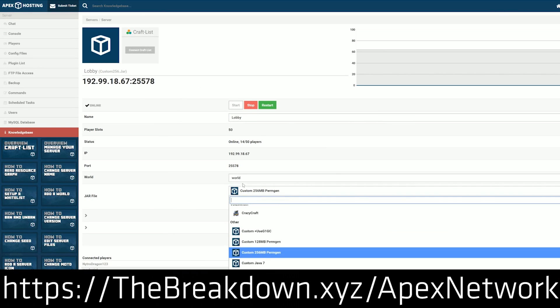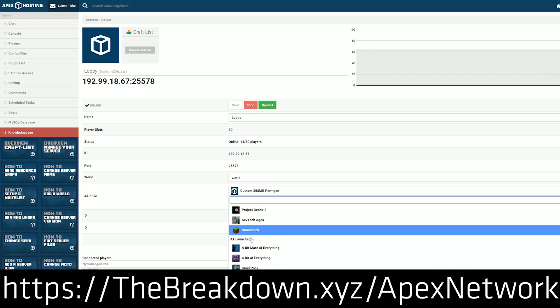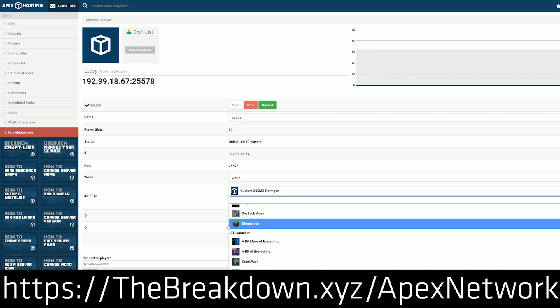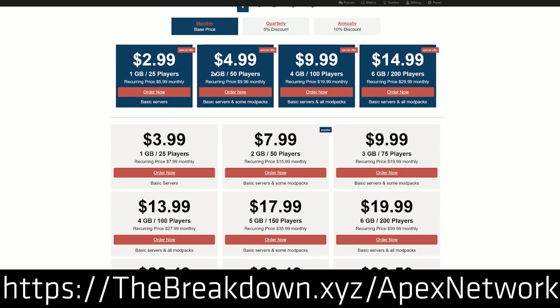You can go to the first link down below — TheBreakdown.xyz/Apex — to get an awesome 24-hour DDoS protected Minecraft server for just a few bucks a month. We love Apex so much that we actually use them to host our own server, play.breakdowncraft.com. So go check out Apex at the first link down below and get an incredible 24-hour DDoS protected server for you and your friends to play on.